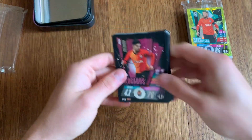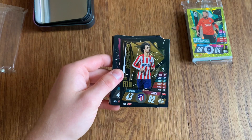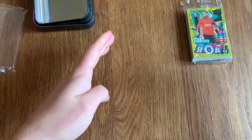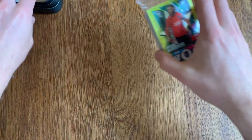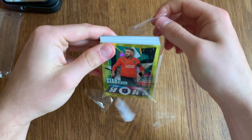Of course, you get the Gold Limited Edition — João Félix — which I will put straight into my binder. Hopefully I'll do a binder update very soon for you guys. So that's the subset and the Limited Edition done. Let's move on to the base cards and the shinies.